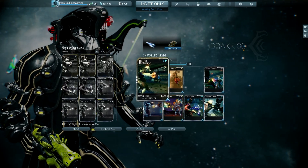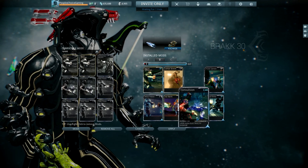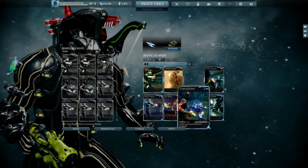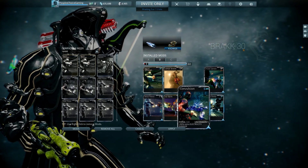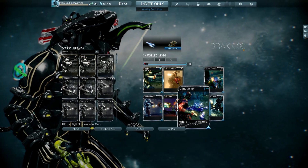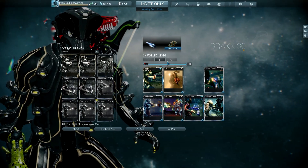For corpus it's the exact same build except instead of Hellfire you're going to put in Convulsion. This gives you ice and electric to make Magnetic, which is 75% bonus against shields and 50% bonus against robotic. The proc isn't great — it just lowers maximum shields — but the damage bonus is excellent.